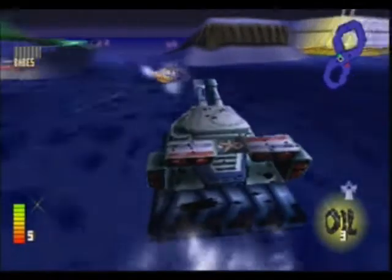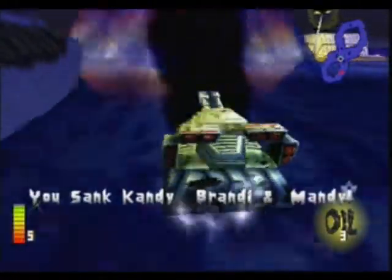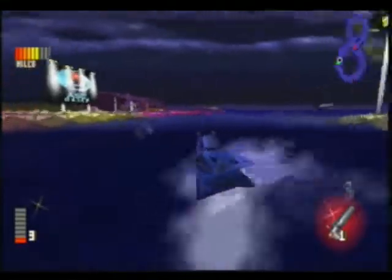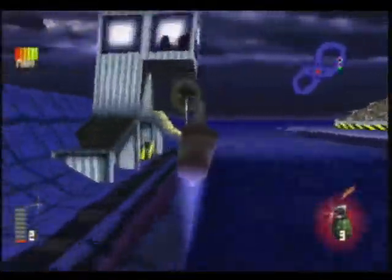The special weapon for each boat comes in all varieties. You've got this hard-to-aim mini nuke, a devastating ram attack, a lightning storm, this disco spin thing, a health-sucking beam. But the most humiliating special to be on the receiving end of is the one from your obligatory redneck family, which turns your boat into a chicken. Look at this — it's like some giant bathtub toy.